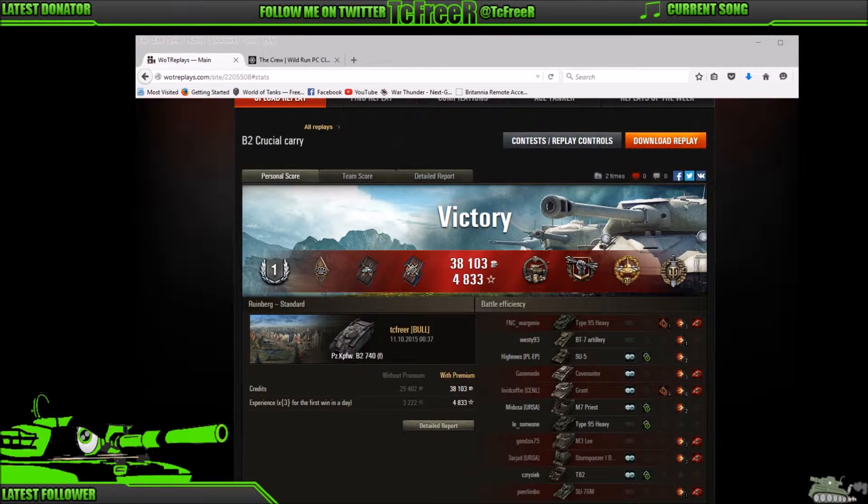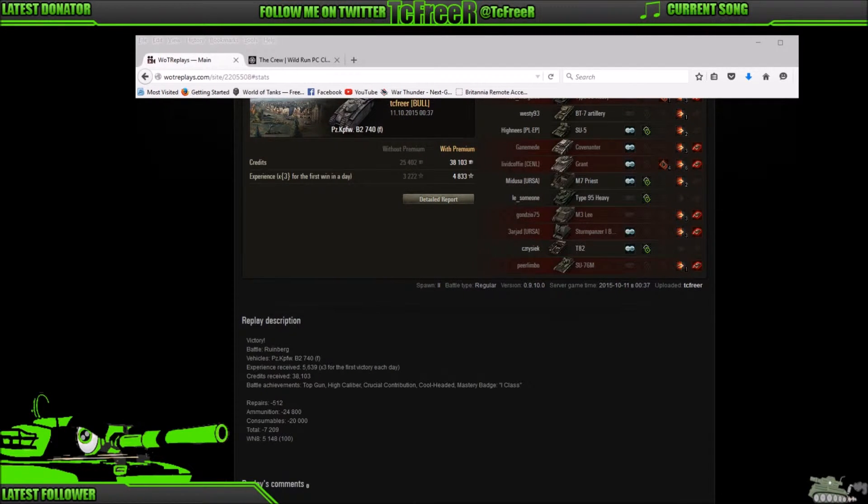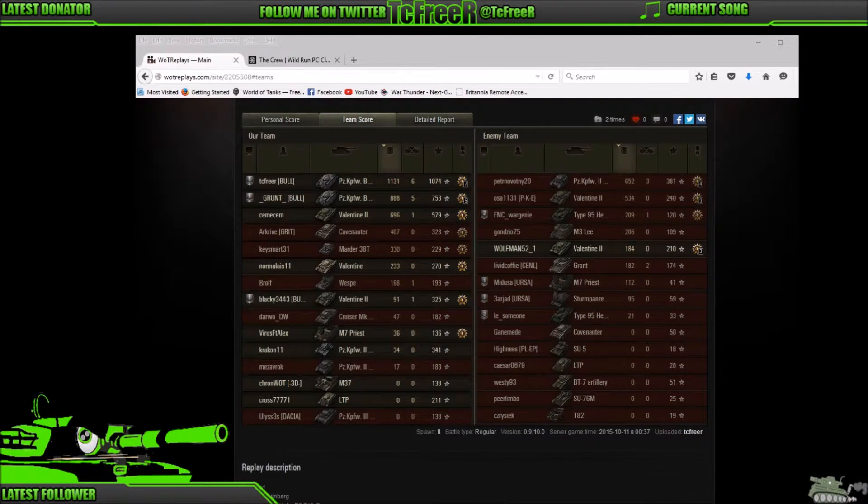Here are the post-game stats. It was a first-class game. We've got Bruiser, Duelist, Cool-Headed for surviving 10 ricochets in a row, the Crucial Contribution medal, High Calibre, and Top Gun. We earned 38,103 credits and 4,833 XP — though it was on a times-three multiplier. The detailed results show we fired 31, of which 25 hit and 24 penetrated. Even with premium ammunition, the poor accuracy and low penetration isn't a guaranteed pen — it will bounce. Gold ammo is not an 'I win' button. Our total WN8 was 5,148. Top of the team with 1,131 damage, 6 kills, and 1,074 base XP.